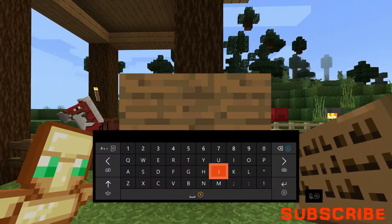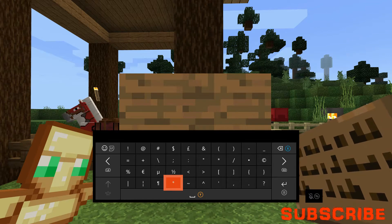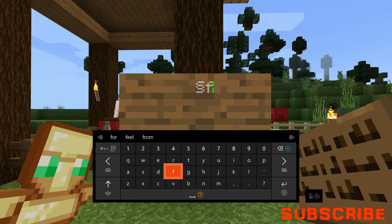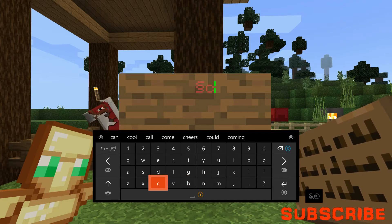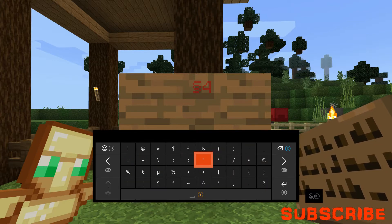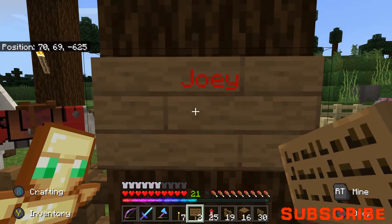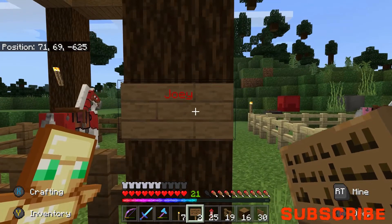Joey is now in there - until someone buys you, you can live there for now. Let me quickly grab a sign. We're going to write 'Joey' on it - actually I should make it a different color. In case you don't know how to do this in Minecraft Bedrock Edition - you use that symbol and a color code. I want it red - let's find the right code. That's four, and then that's Joey. There we go - colored signs in Minecraft Bedrock Edition!